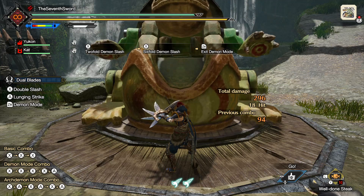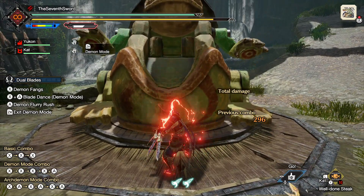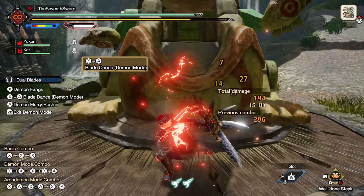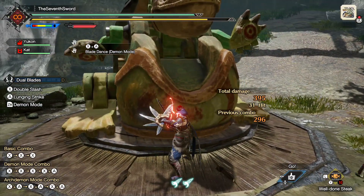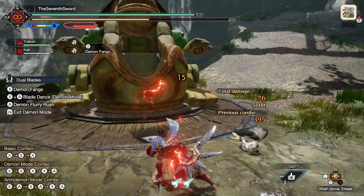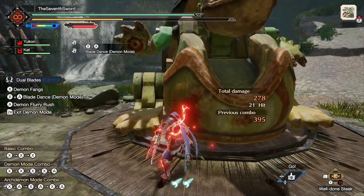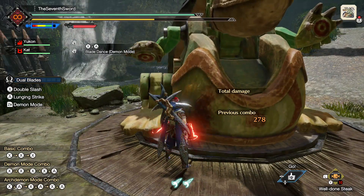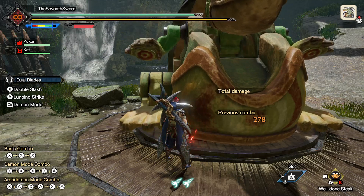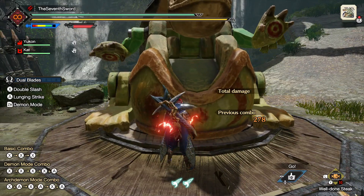When you exit demon mode after an attack, you also follow up with an attack, which is really nice. In demon mode you also gain access to a special attack called the demon dance when you hit X and A together. The difference is that with the normal X combo you can dodge out of it, but once you initiate a blade dance you are committed — you're not going anywhere. It's very powerful but has dire consequences if you pull it off at the wrong moment.